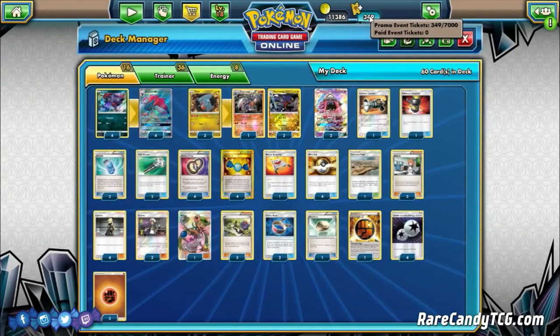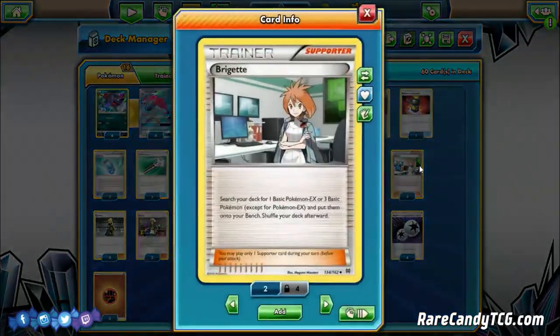On to our Supporter count: three Bridgets. This ensures we always get the turn-one Bridget and get as many Zoroarks set up as quickly as possible. Playing a high count really isn't even bad, because in a lot of decks Bridget is a dead card late game. But with Zoroark GX, you can easily trade away extra copies of Bridget to draw through your deck, so the heavy count doesn't hurt.